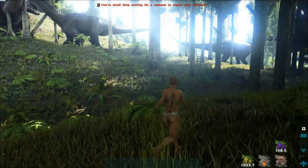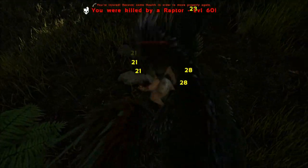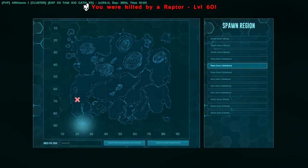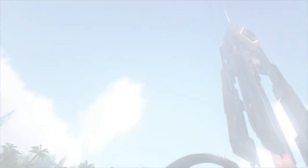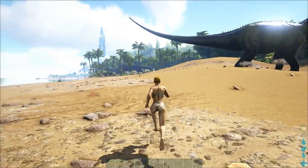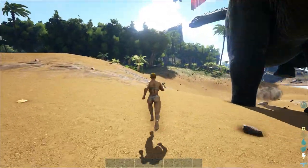Raptor — and out of stamina. I'm ready dead. Yep, dead. Okay, respawn — nearby. What? No, come on game! Are you kidding me? This is an Alpha Raptor — I spawned in an Alpha Raptor. So I'm already dead.